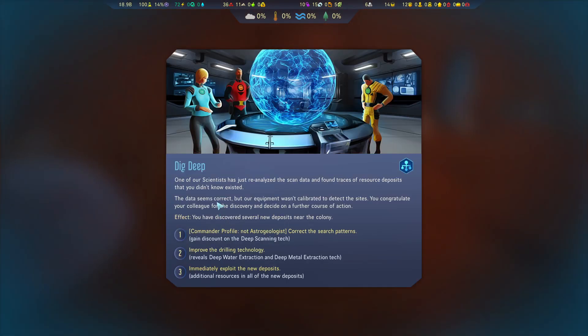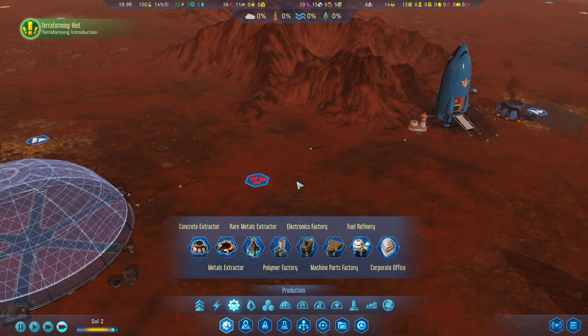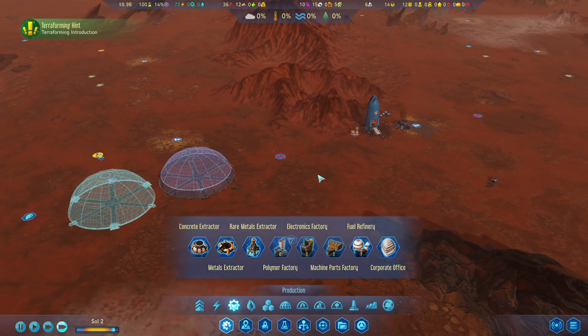One of our signs says: just reanalyzed the scan data and found traces of resource deposits they didn't know existed. The data seems correct but our quote most calibrated to detect the sites. Congratulate your colleague for the discovery and decide on a further course of action — several new deposits near the colony. Correct the search patterns — the deep scanning technology reveals deep water extraction and deep metal extraction tech. You know what, we'll improve the drilling technology because that's actually something I'd really like.